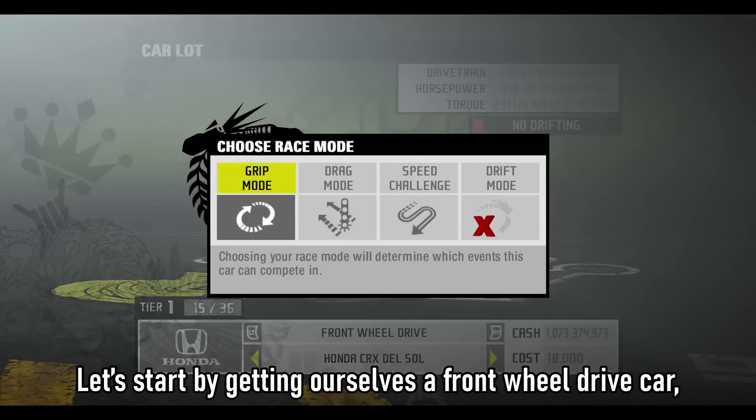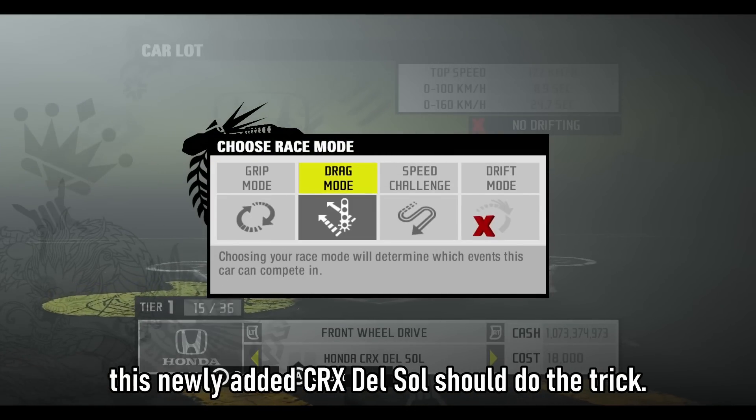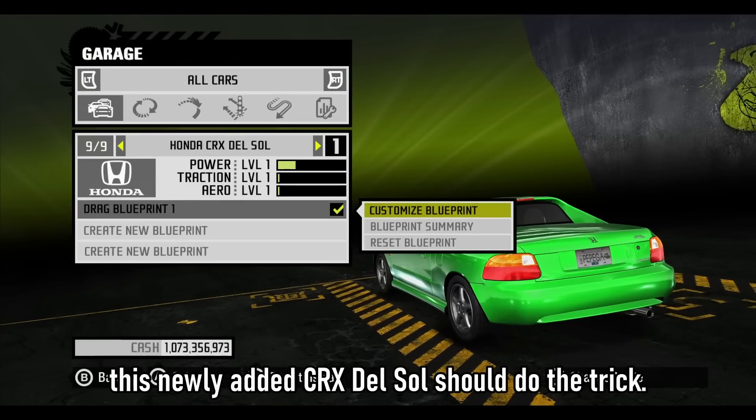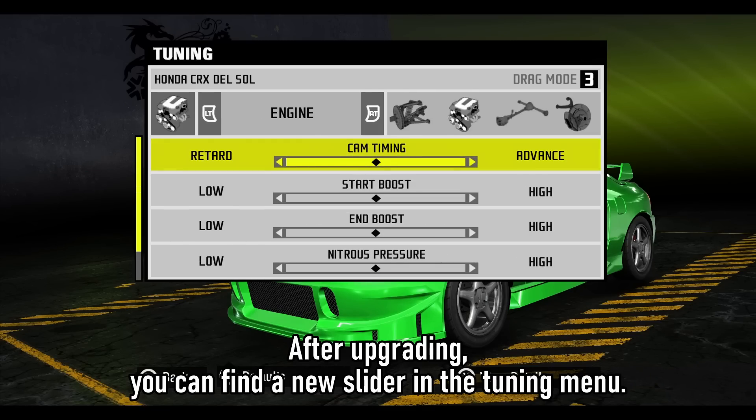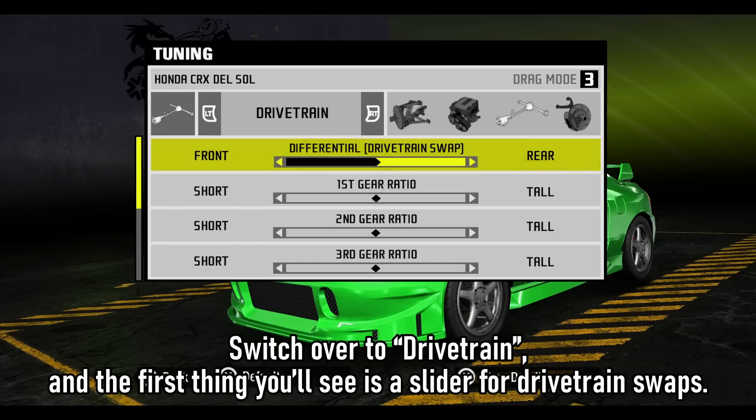Let's start by getting ourselves a front-wheel drive car. This newly added CRX Del Sol should do the trick. After upgrading, you can find a new slider in the tuning menu. Switch over to drivetrain, and the first thing you'll see is a slider for drivetrain swaps.